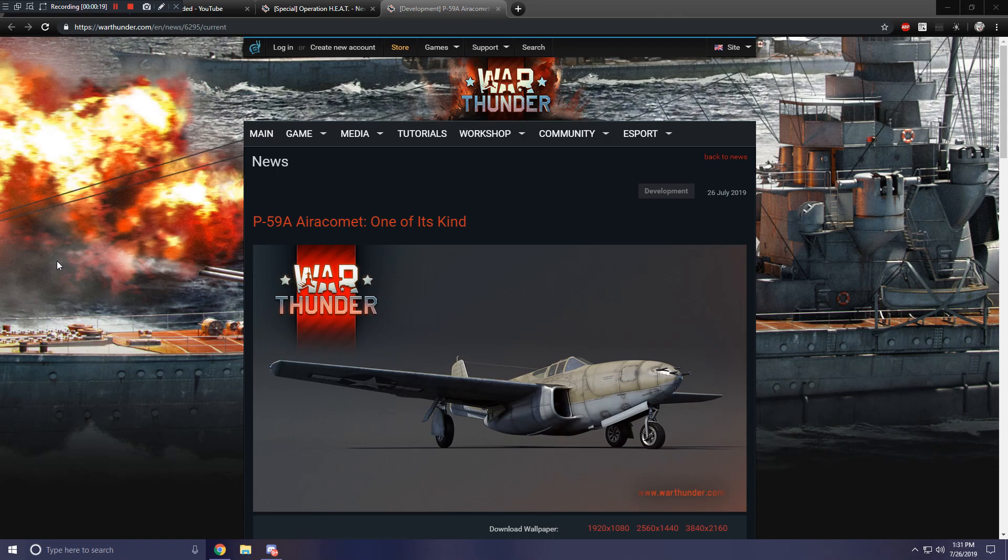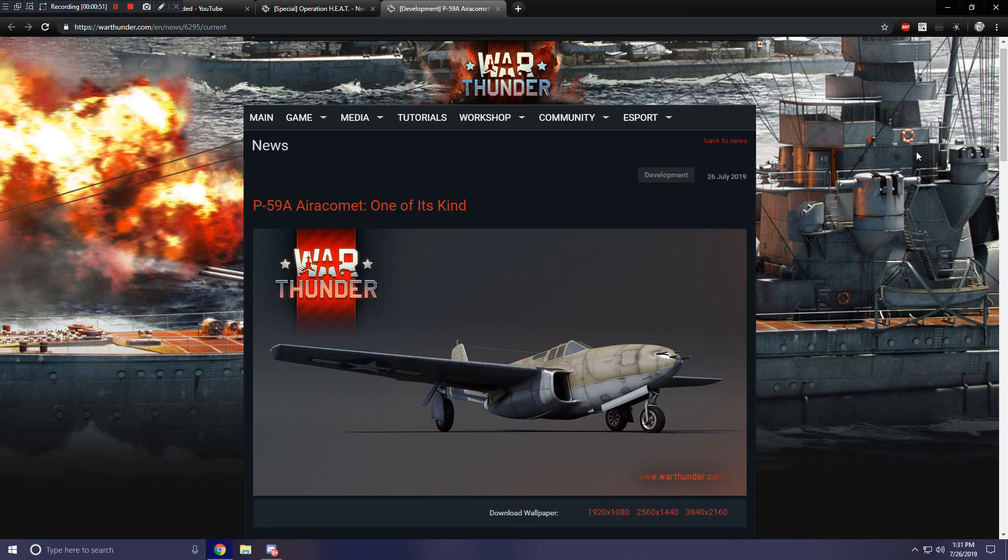The previous video covered the BF-110 C6, which is the first tier reward for aviation in the event. Now we're taking a look at the top tier reward for the aviation section, the P-59A Aero Comet. You need to get 11 aviation marks of distinction to unlock this aircraft, so it takes a bit more grinding than the BF-110, but it's probably worth it.